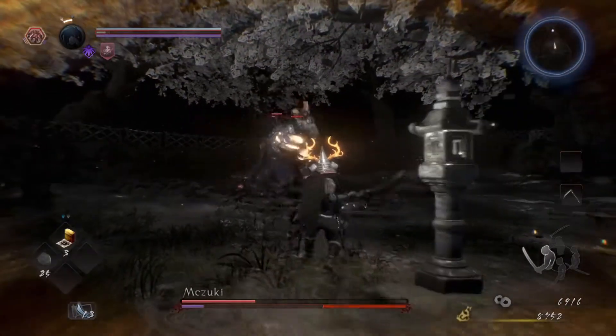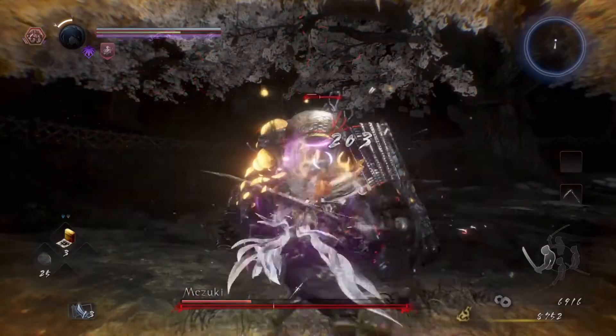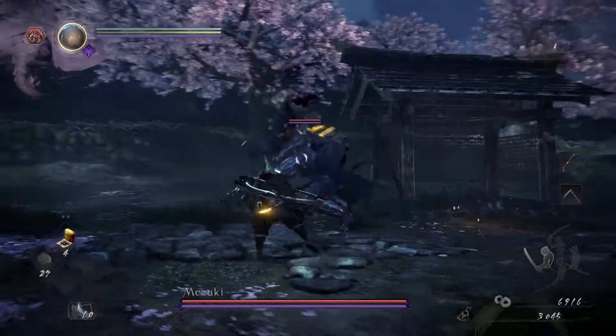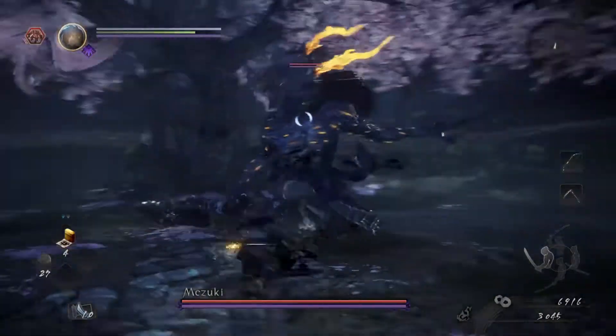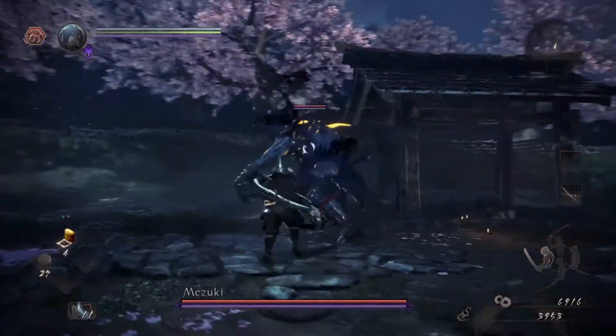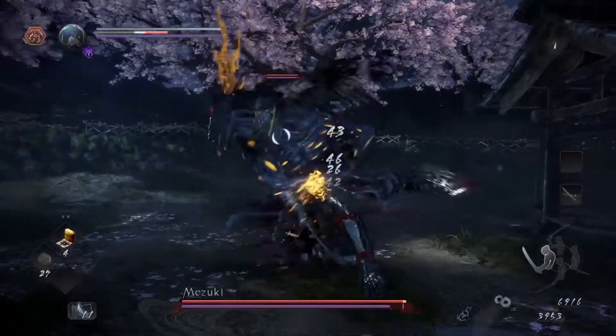My first tip for you is dodge to the left. I'm telling you to dodge at that big scary cleaver that he's wielding and there is a reason for that. The boss swings his cleaver from your left to your right, so if you dodge to the left, the iframes from your dodge and the hit blocks from his weapon are in contact for the least amount of time, increasing your odds for a successful dodge.